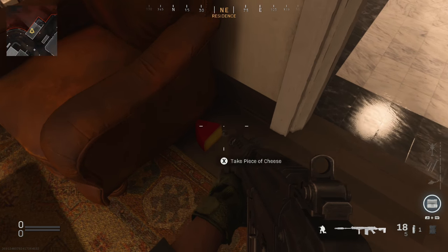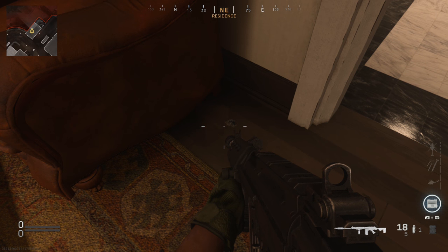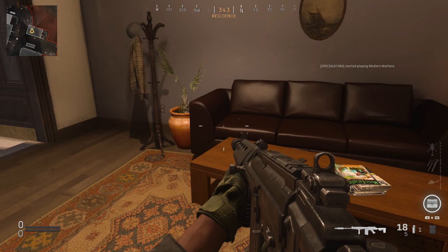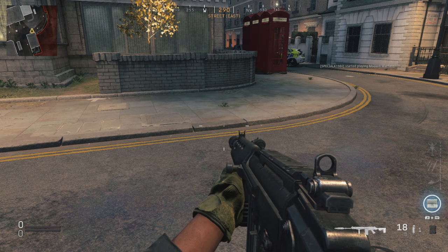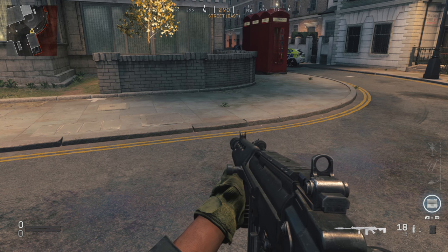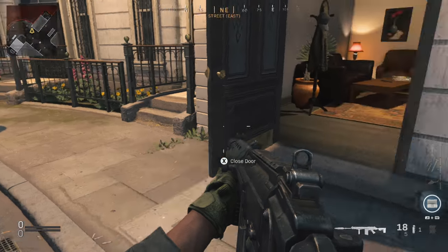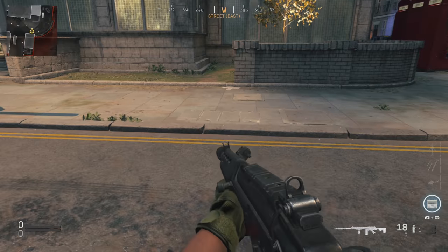And finally, on the fifth one that you find, a piece of cheese out of a cheese wheel will turn up and you just need to click X or square on that. I can confirm after doing this a few times that the locations only spawn in one at a time — as soon as you find one, the next one will spawn in, and so forth until the fifth one. I haven't found them all spawning at once; I've run around the map a few occasions now that basically supports this idea.